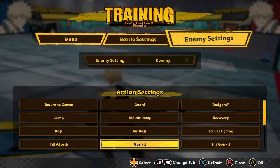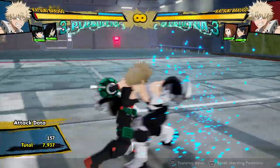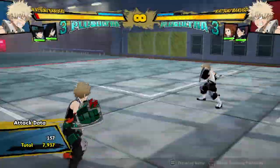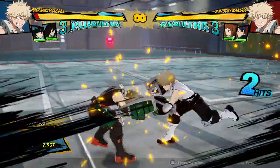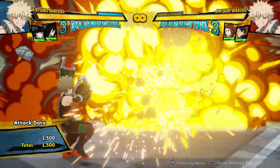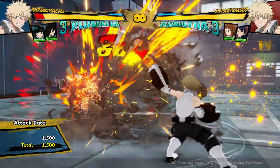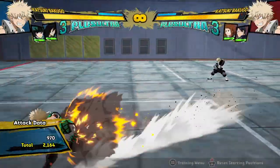He can also keep himself completely safe. The first attack of his attack string is actually unsafe on block, but he can actually make his attack string completely safe by just canceling into the Tilt Quirk 1. It depends on how close you are, but basically he can keep himself almost perfectly safe, because people you face aren't AIs and they're not going to react perfectly every time. He can either be plus on block or he can be safe on block — it's good for pressure and keeping himself safe.